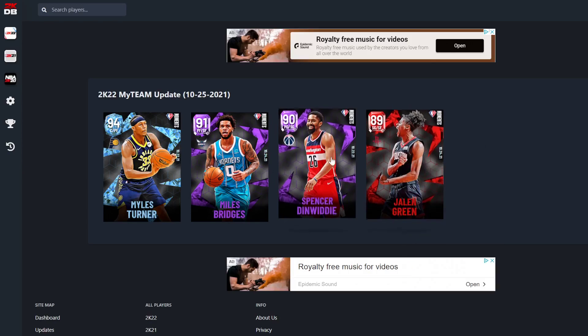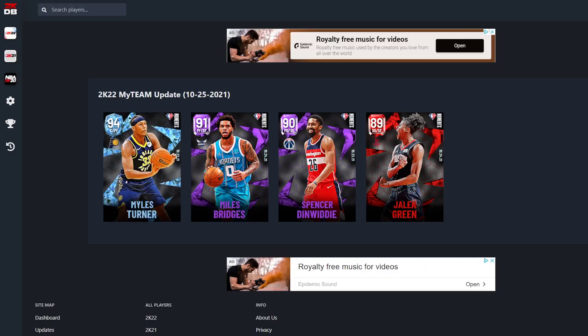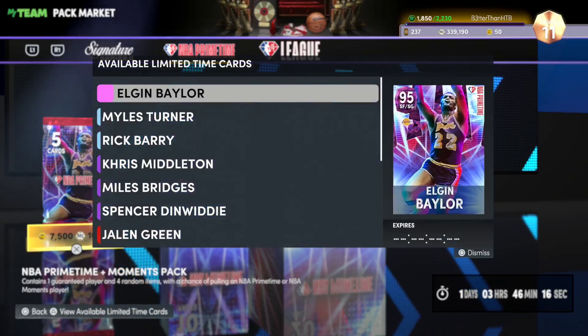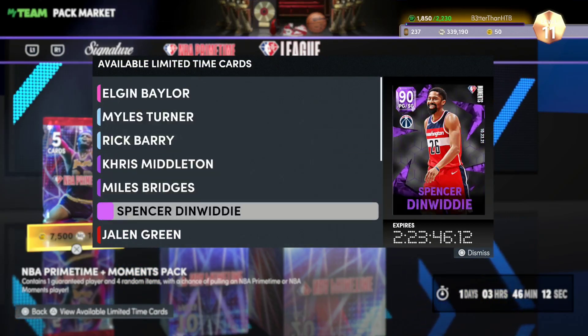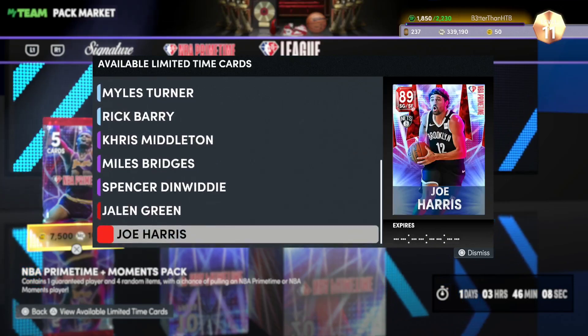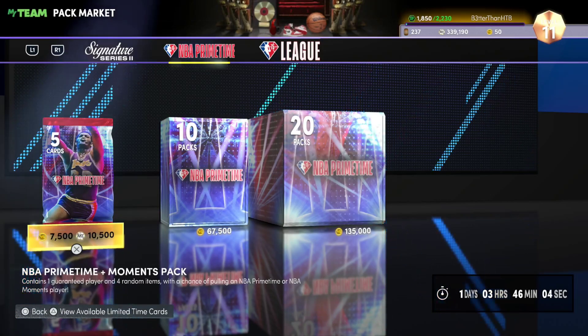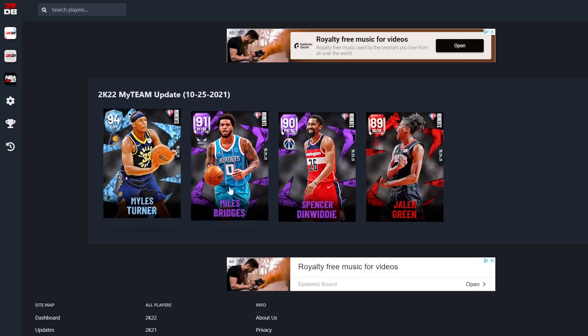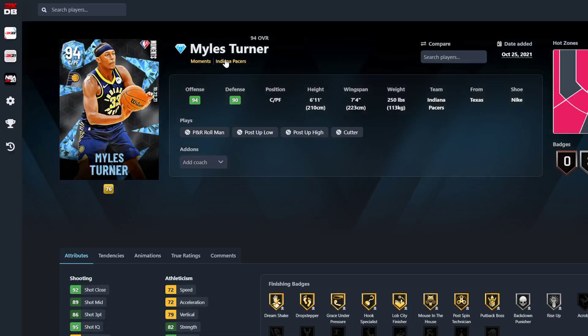So anyway, the four cards are Jalen Green, Dinwiddie, Moz Bridges, and Moz Turner. One good thing about these guys is that they are in packs for two days and 23 hours. When the new packs come out tomorrow, these guys are going to be in the Primetime packs. I kind of like that 2K are giving out a lot more moments cards — that might make a few more people buy Primetimes. 2K have done a good job so far with moments, I can't lie.